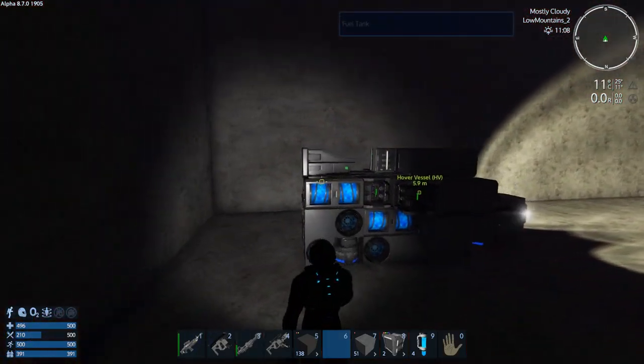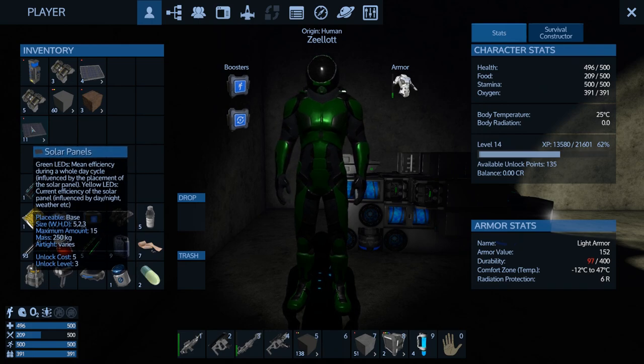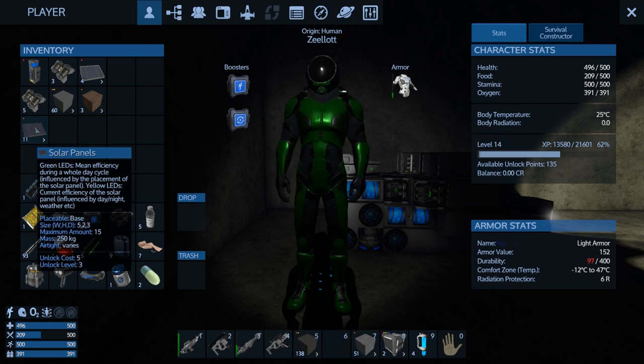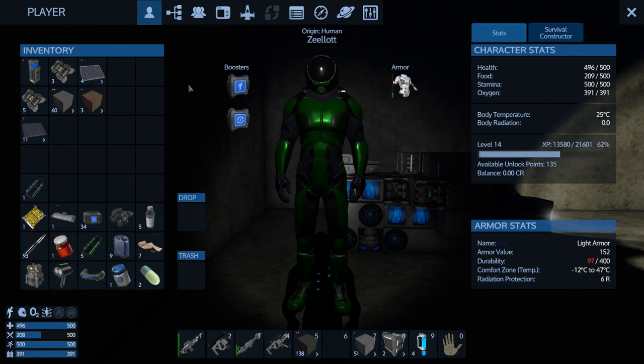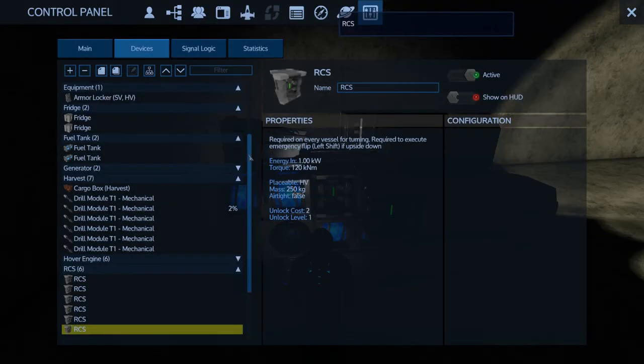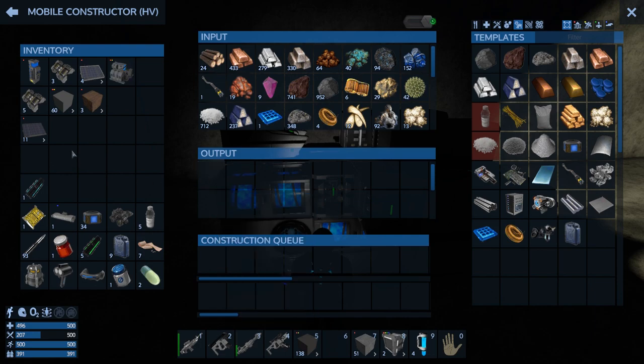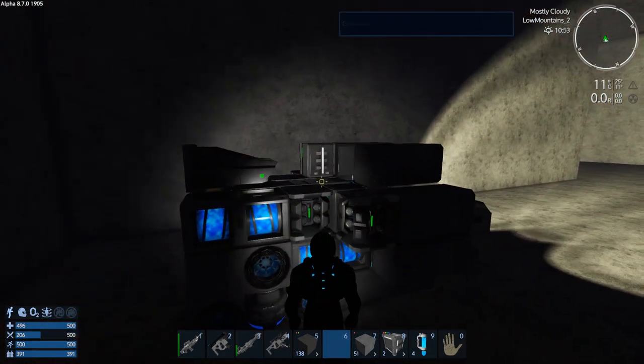Today we looted 11 solar panels out of the loot containers — the full-size ones, the good ones. Then I made another four from the mobile constructor. I've also got a capacitor and a large constructor made, so what we need to do first is go place these solar panels.